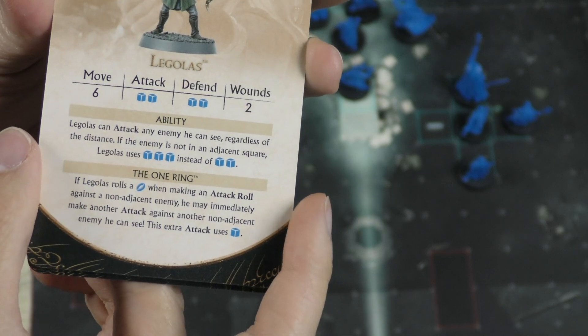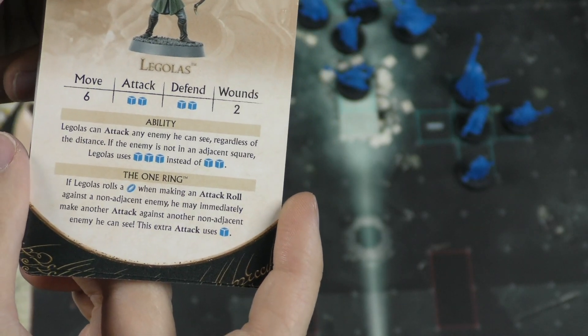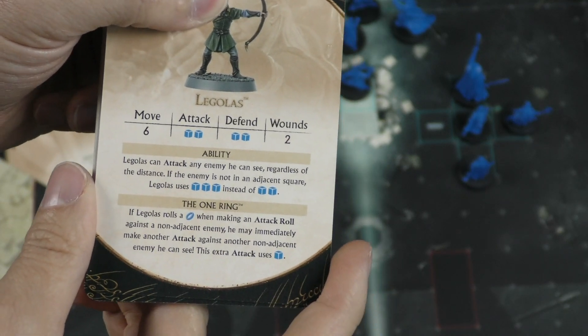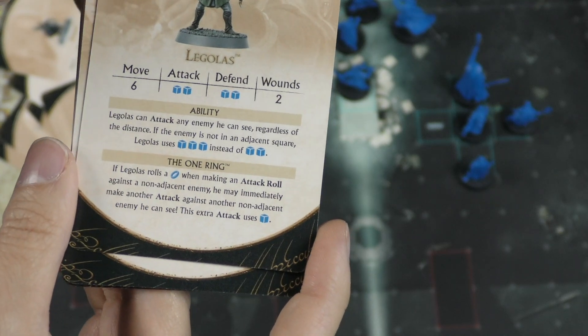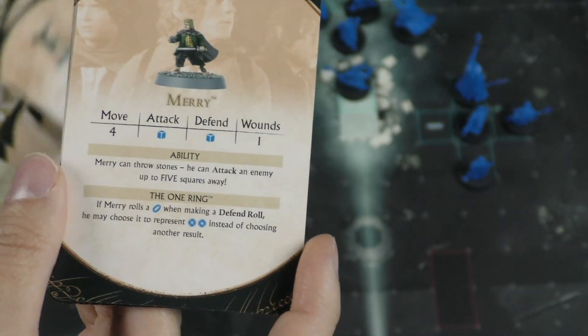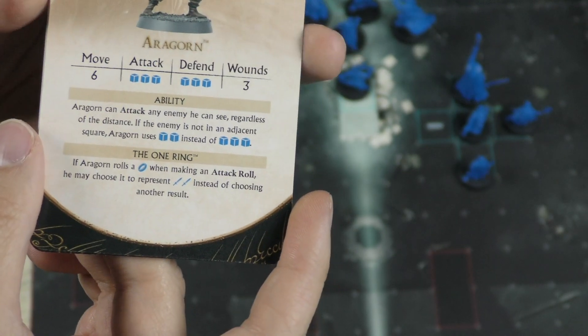Legolas can make attack rolls against any enemy he can see, regardless of distance. If the enemy is not adjacent, he uses three dice instead of two — so he's better at range. If he rolls the ring, he can immediately attack another non-adjacent enemy, though the extra attack uses just one die. Merry is the same as Pippin — he gets to do the extra defense option.